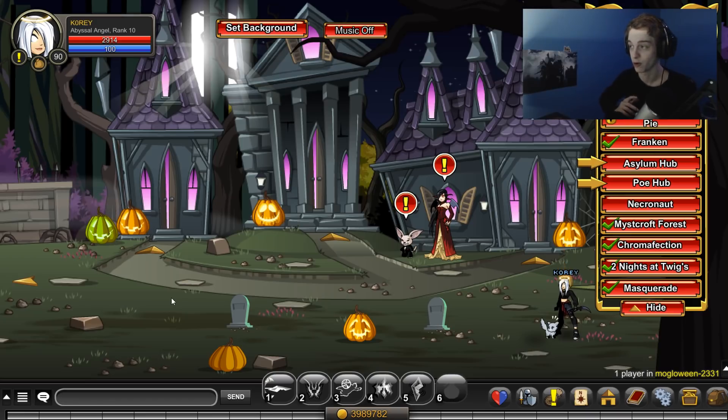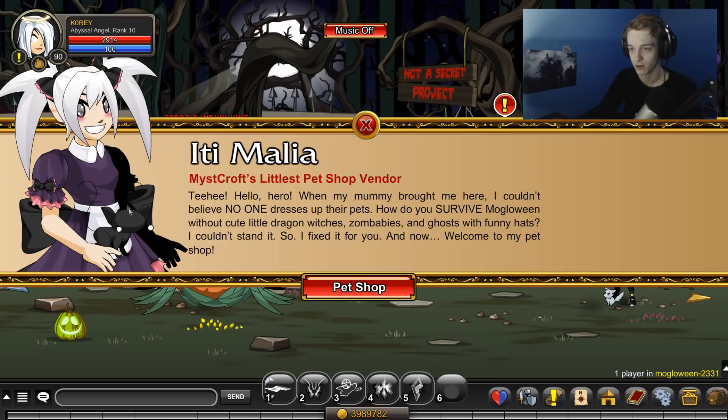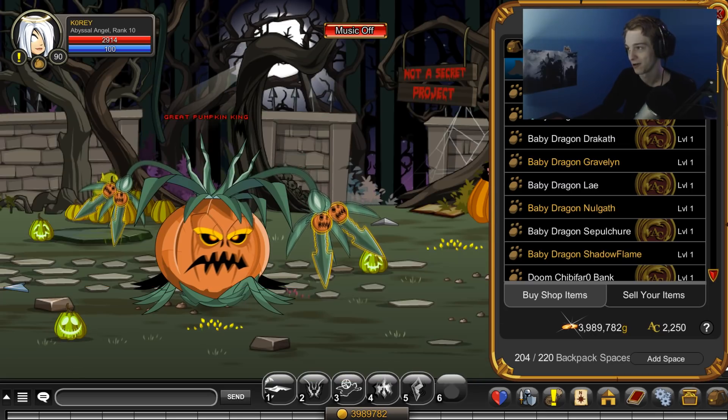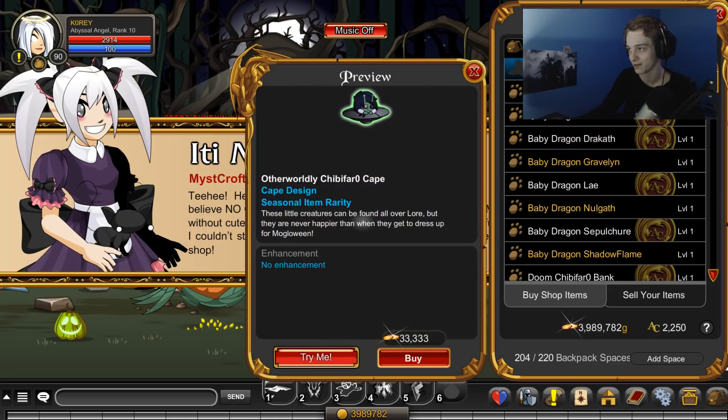If you slash join Moglloween, the map should be in the bottom right corner. It's just the Halloween map, the seasonal one. Over here she has a brand new pet shop that was added this week, and you can get a free little alien Farrow — which is pretty sick. It should be Farrow with a capital zero — that's the character.